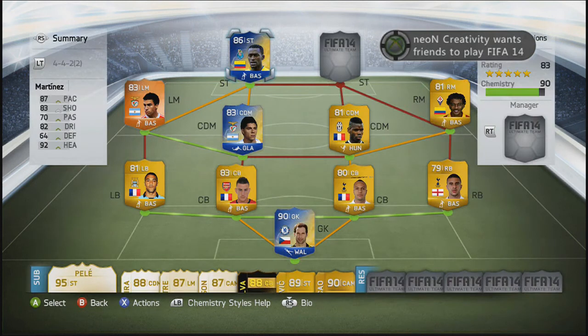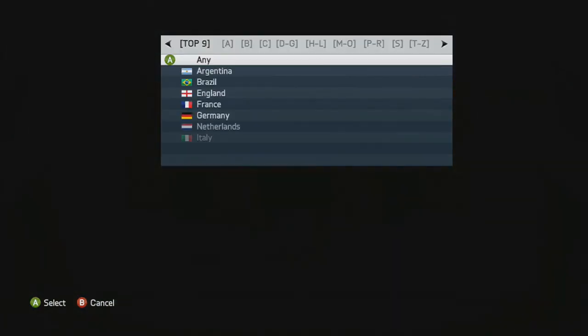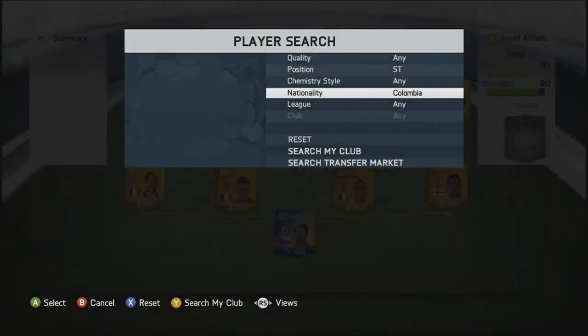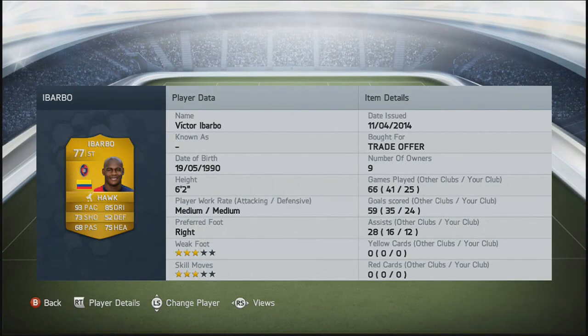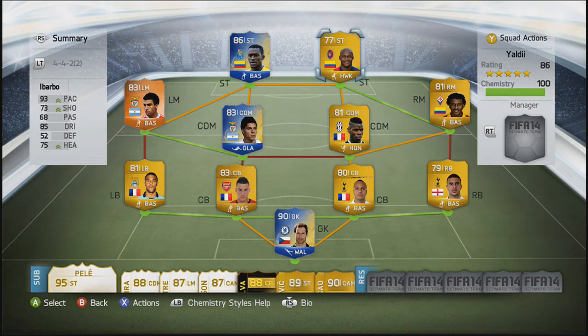Martinez goes into the first striker position. Moving into the second striker role, we're going to go with Victor Ibarbo — we call him Vicky Ibarbo. We were screaming watching the Colombian game, like he should get a Man of the Match card. So we put Ibarbo up there with 93 pace, 85 dribbling and 75 heading. That is the team.